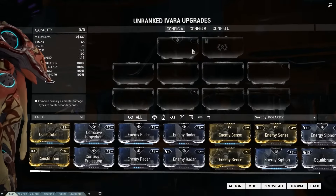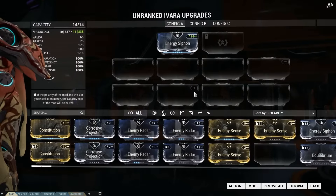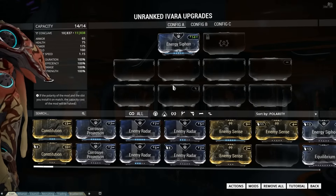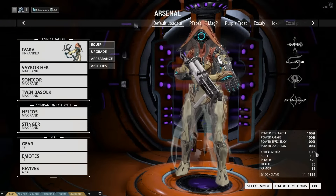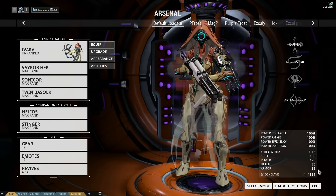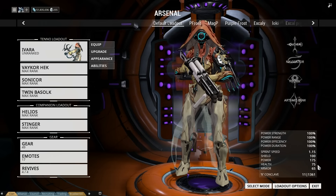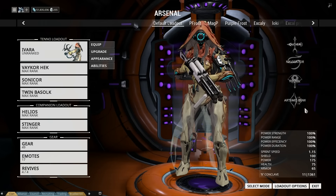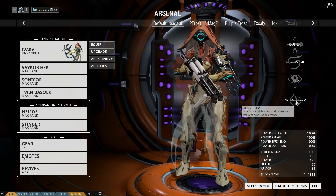She actually comes preset to just drop Energy Siphon straight into her — that's impressive. But again, she doesn't have that much health or shields. Starting off with only 65 armor doesn't make her that strong, and 75 health is really bad. But she does make up for it with power, and her abilities look really nice.